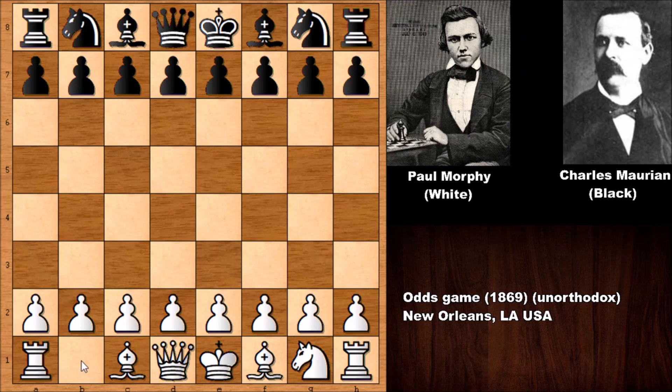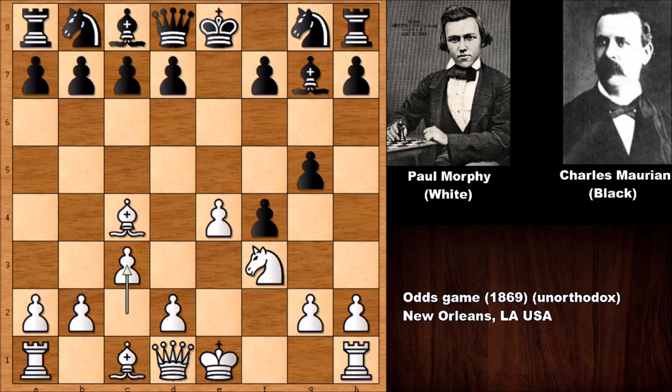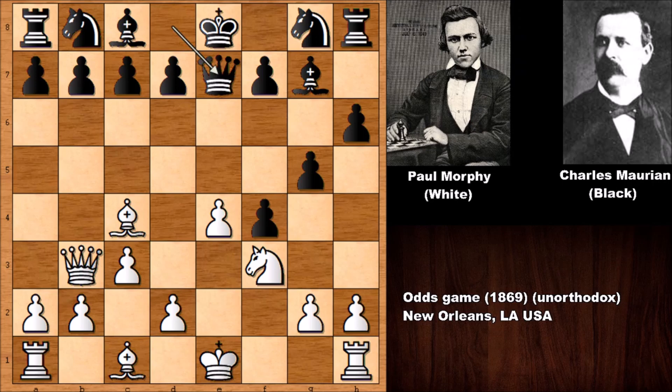Paul Morphy surrenders his knight against Charles Marianne, so this is a knight odds game. Morphy starts the game with e4, e5, f4 — this is the King's Gambit. After e takes on f4, knight to f3, g5, bishop to c4, bishop to g7, c3 by Morphy, h6, queen to b3 by Paul Morphy — the first big threat attacking on f7. Defending with the queen, and also it looks like this is attacking the e-pawn.